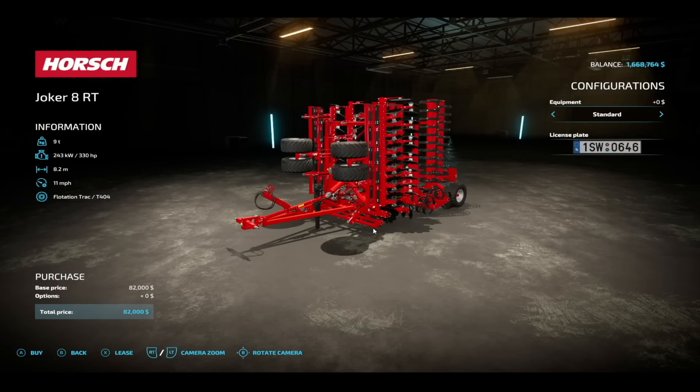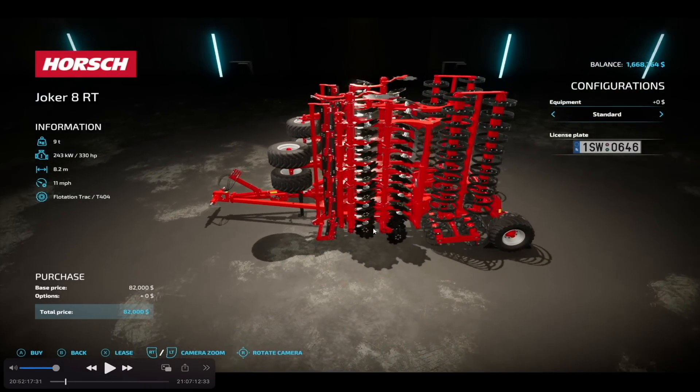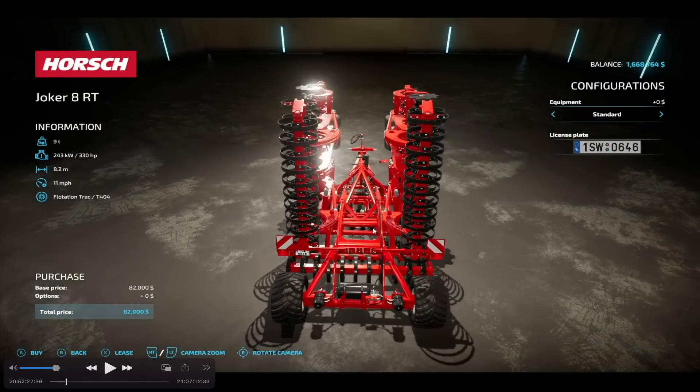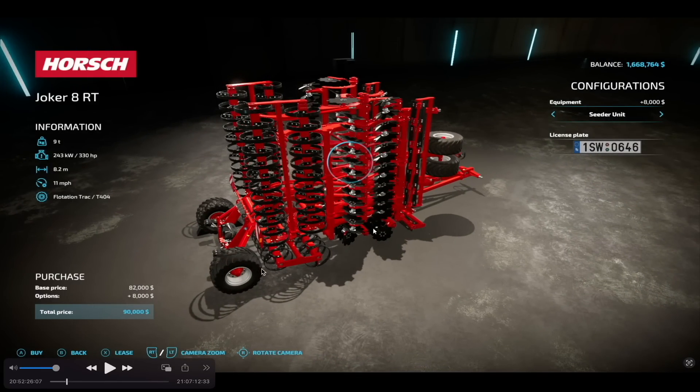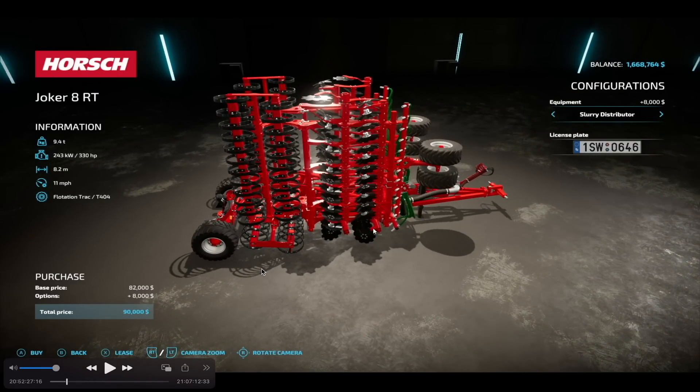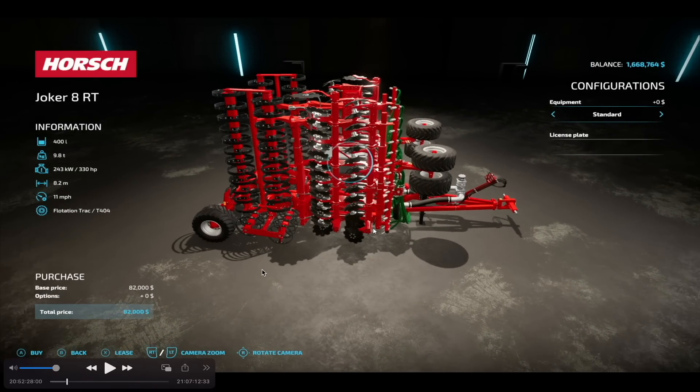Next is the Joker 8RT Disc Hero, plus the seeding unit. This is going to cost you $90,000, requires 330 horsepower, will hold 400 liters of seed in the seeding unit if you choose that, weighs 9.4 tons, and has a working width of 8.2 meters with a working speed of 11 miles per hour or 18 kilometers per hour.